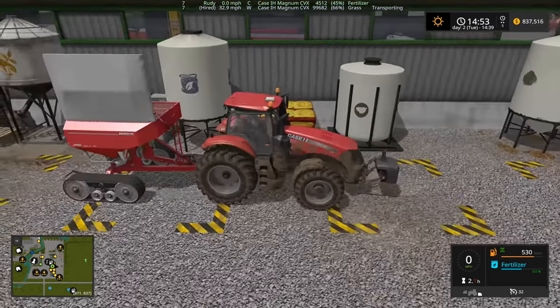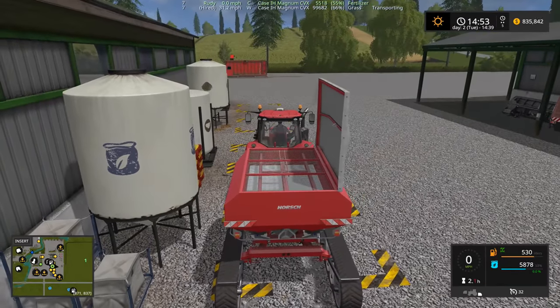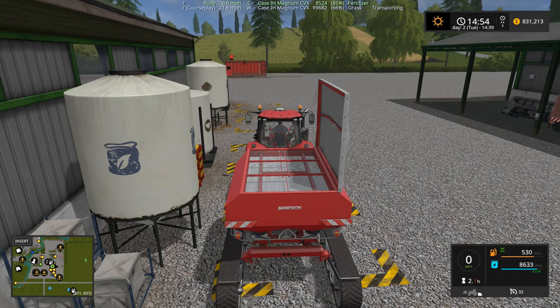Alright, how come I can't get any fertilizer? Because I'm focused on the weight instead of the fertilizer spreader — there we go. As soon as we get this full we're going to take it over to the grass field and fertilize it.